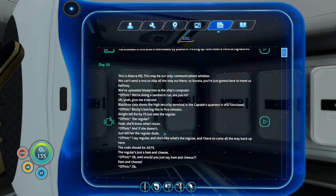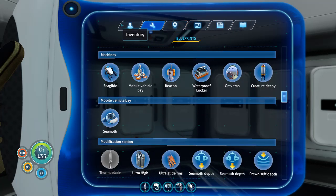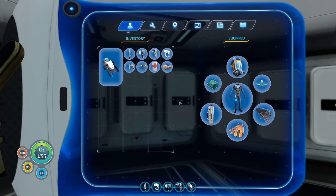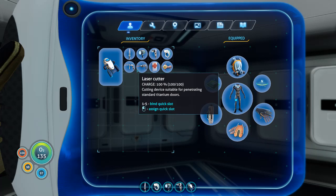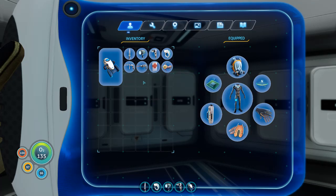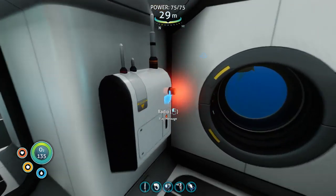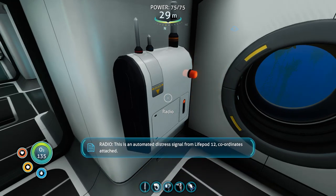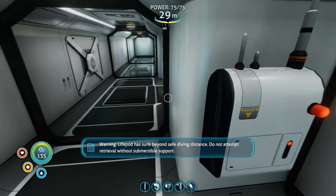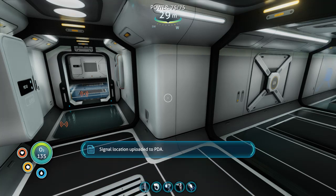Oh yeah, we need to go into the Aurora. Can we do that now? I think we can. I won't need a habitat builder there. I need some water. Let's go listen to the message first. This is an automated distress signal from Life Pod 12. Coordinates attached. Warning — Life Pod has sunk beyond safe diving distance. Do not attempt retrieval without submersible support. Signal location uploaded to PDA.